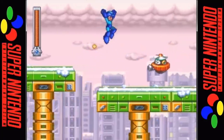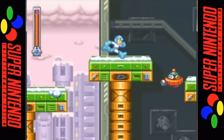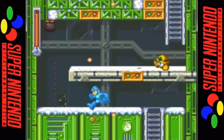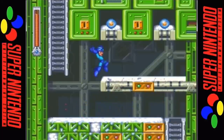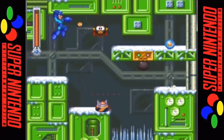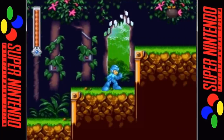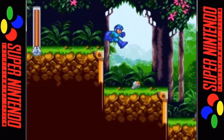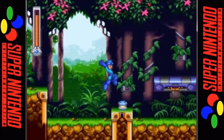1998 saw the release of Mega Man and Bass, a side-scrolling action platformer released only in Japan for the Super Nintendo. It would later get a worldwide release for the Game Boy Advance in 2003. This title originally started life as a Super Nintendo version of Mega Man 8, but they decided to redo it as an original title using the assets from number 8 instead. The producer wanted to create a game with regards to younger players who did not own the more advanced 32-bit systems. The game takes place in 20XX, approximately a year after the events of Mega Man 8. A mysterious robot who calls himself King has stolen various data on the robot masters to create a brand new army. It's up to Mega Man and Bass to put their differences aside and save the day.